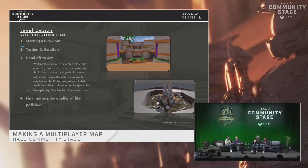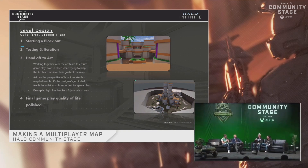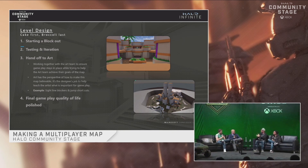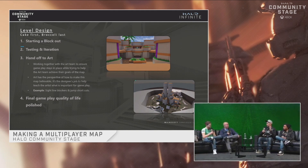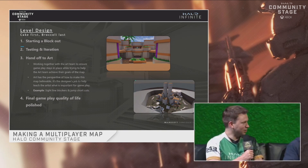Which comes first, gameplay or art — chicken or the egg? Gameplay. Well, it's kind of a mix — I want to work with the artist asking what we envision the map to be. For example, Fragmentation we automatically knew would be a Forerunner map. You've got to have the style guide defined because city maps have thin walls compared to natural terrain maps with thick walls. And Forerunner maps have a lot of angles that traditionally affect both art and gameplay quite a bit — you know going in that you'll have those ramps and angles.